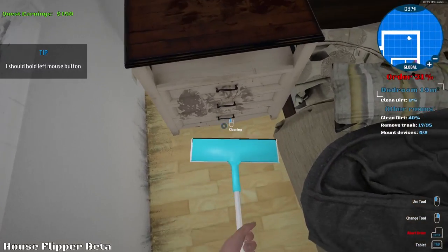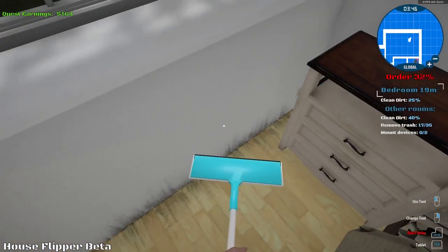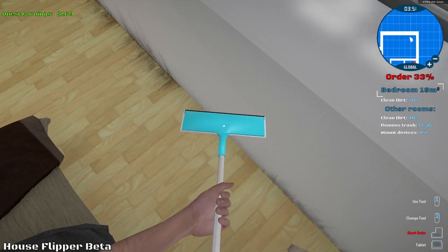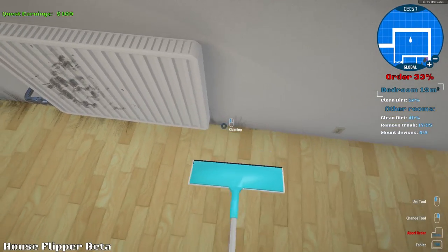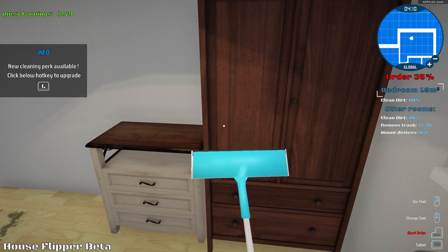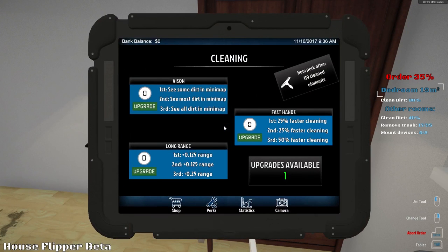Let's go ahead and clean over here. That looks like blood on top of that - you know what, we're gonna ignore that. Let's go ahead and clean this side, get this bedroom clean. I'm probably gonna skip around in the video a little bit because I'm pretty sure you guys don't want to watch me mop the whole room. I'm actually having fun though, so don't judge me. New cleaning perk available - click the hotkey to upgrade.